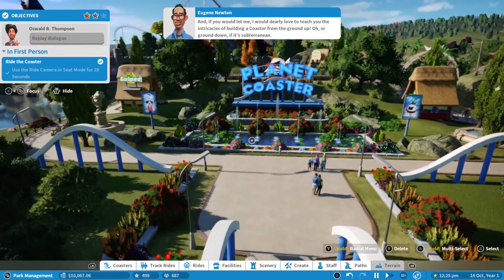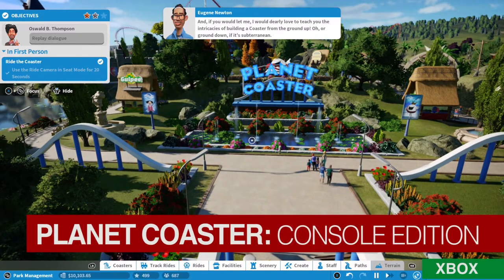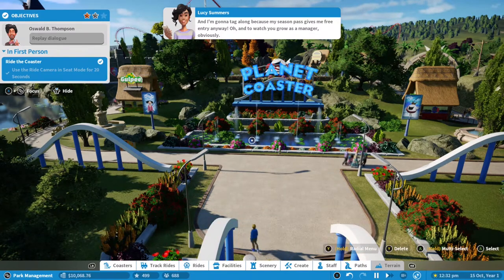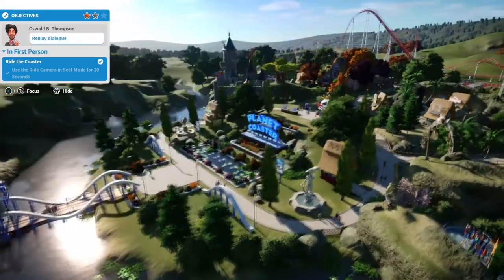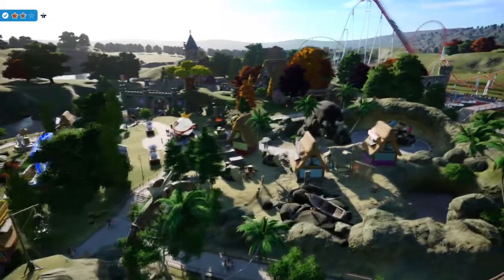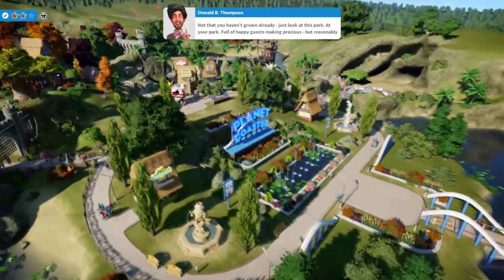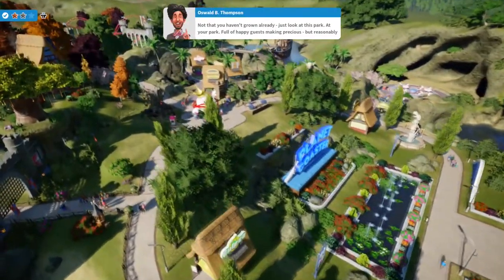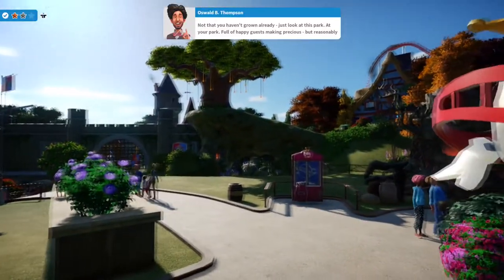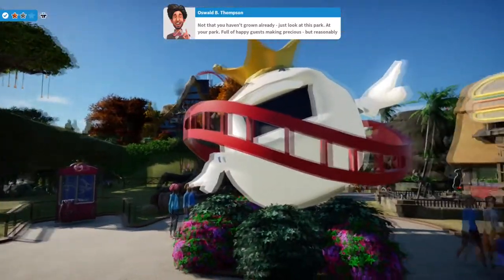Having grown up with Bullfrog's Theme Park and Roller Coaster Tycoon, I am no stranger to the theme park sim. However, the limitations of the time, and sometimes of the platform, meant that the creations were rudimentary, especially by Planet Coaster standards. As such, the first thing you'll notice when playing Planet Coaster is that it is truly massive. Planet Coaster has a veritable buffet of park customization options, allowing for an unprecedented level of creativity.